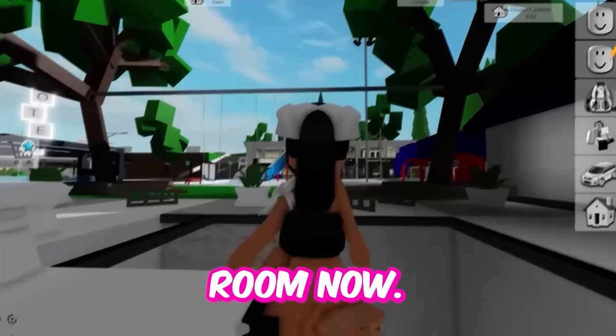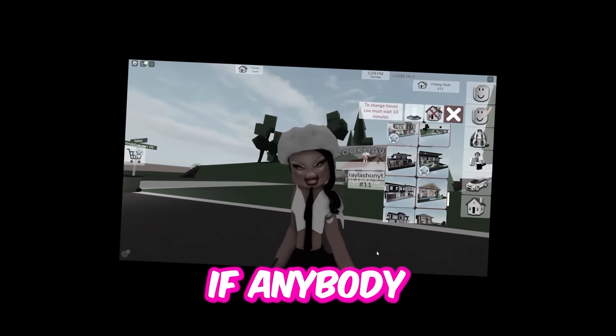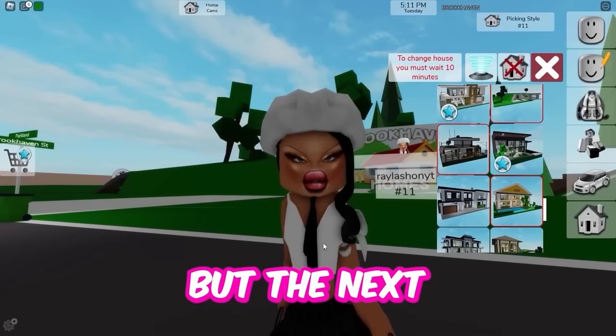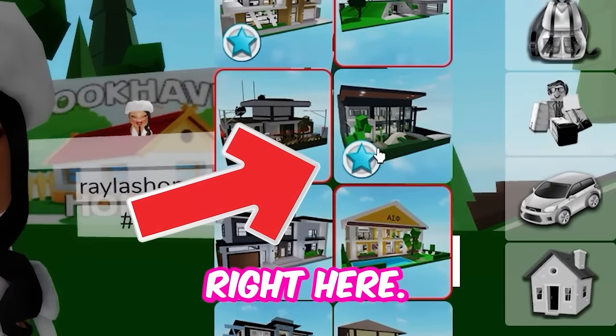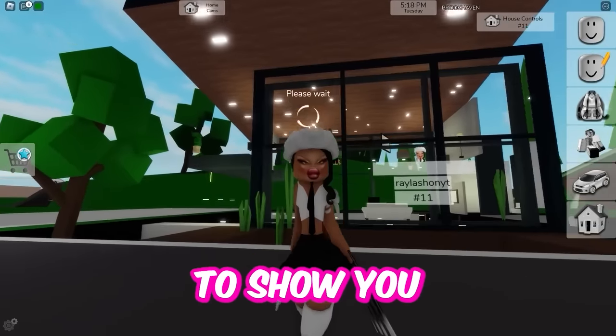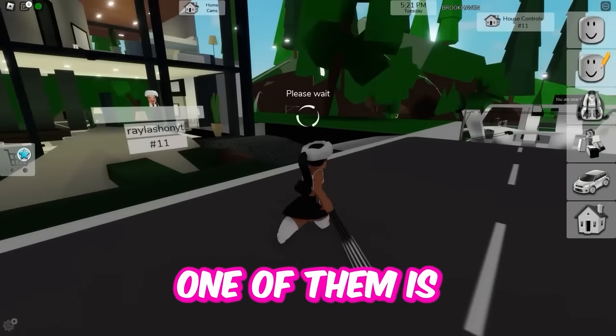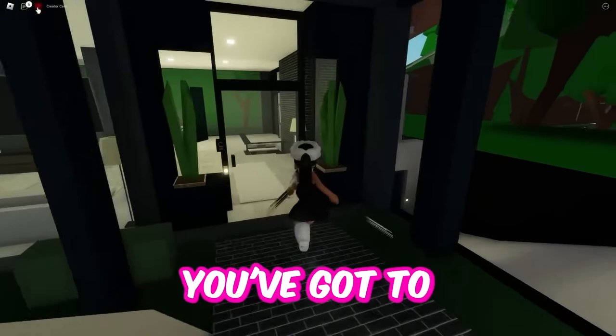I got to go to another secret room to hide. It's a good thing I got out of there because that would have been super embarrassing. But the next secret room is in this house right here — the one with the little bridge in the front. So you're going to get that house and I'm going to show you the coolest secret room. I think there's actually two of them in here.